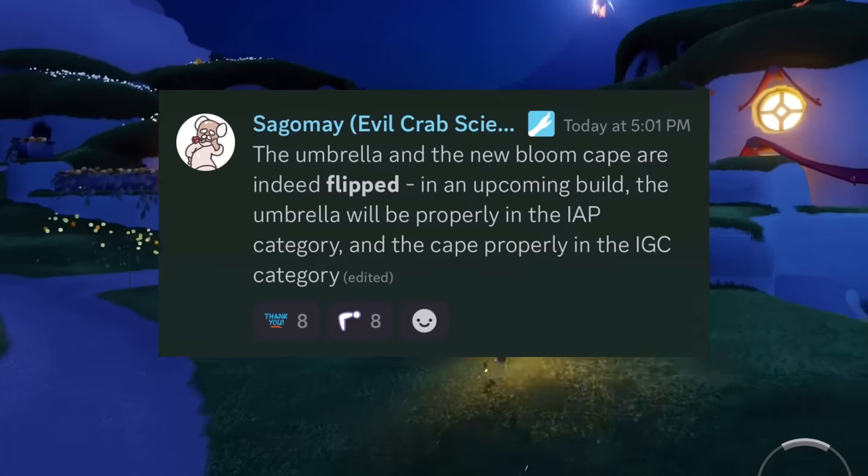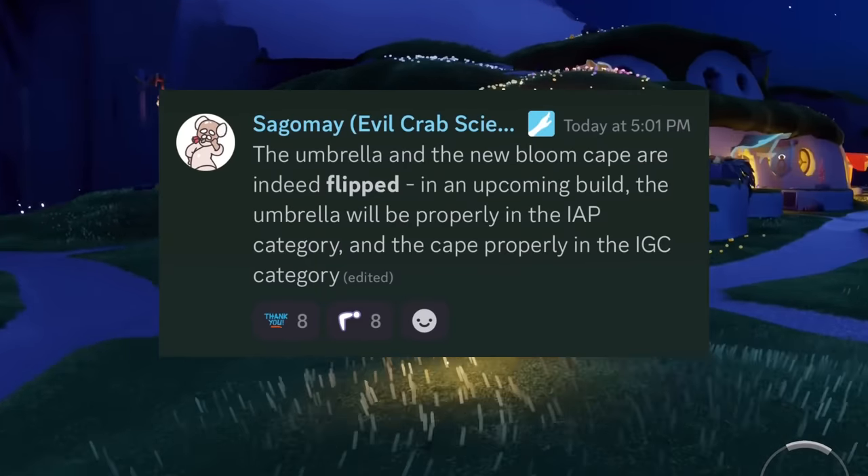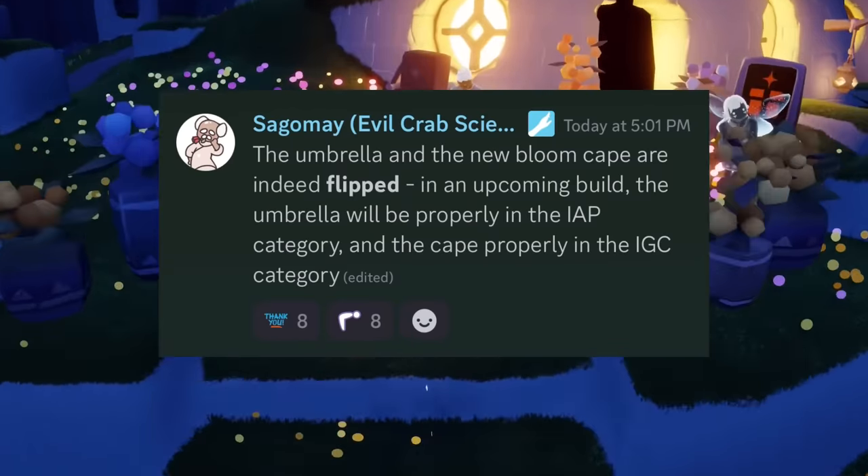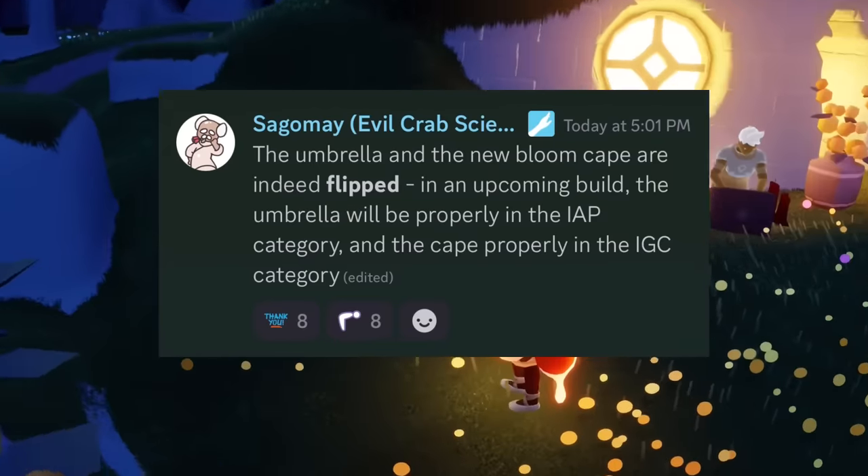To clarify, the umbrella and the bloom cape are flipped. In an upcoming build, the umbrella will be in the in-app purchase category and the cape will be in the in-game currency category.